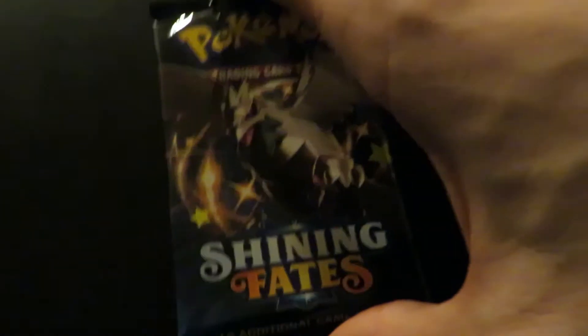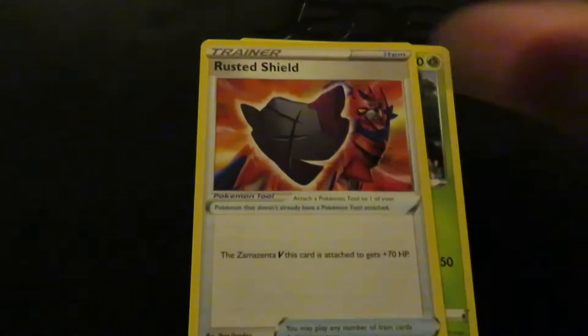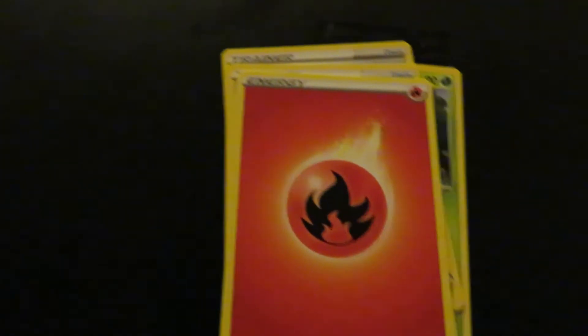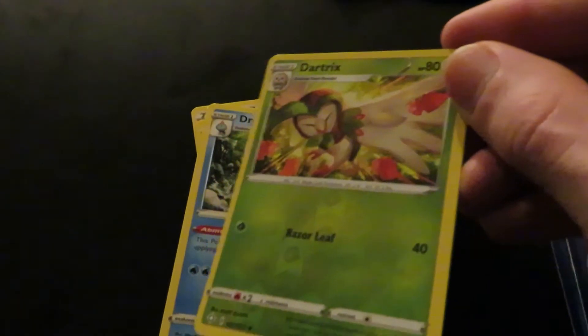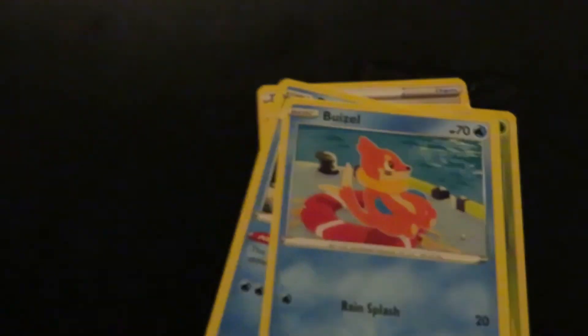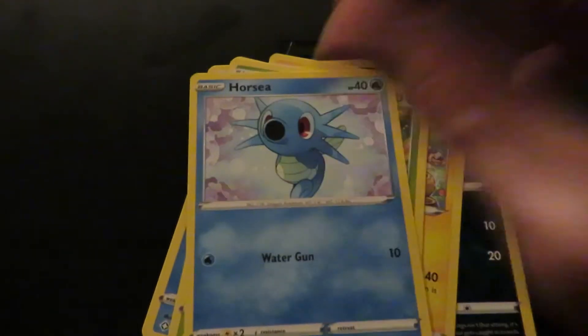Alright, we got three more packs. Hopefully we pull some good stuff. Next pack is Shining Fates again, so let's see if we can get some shine fate on y'all ass. We got Elegross, Rustic Shield, Team Yellow Tower, Energy, Drednaw — oh, Drax reverse holo! Spinarak, Bozo, Spinarak, Marpeko, Grookey, and Horsea.